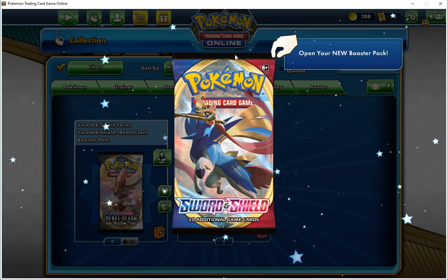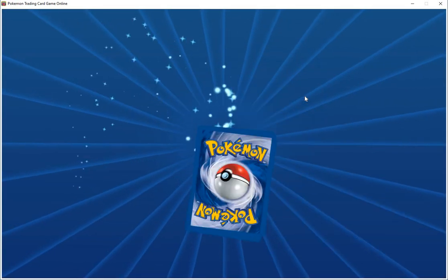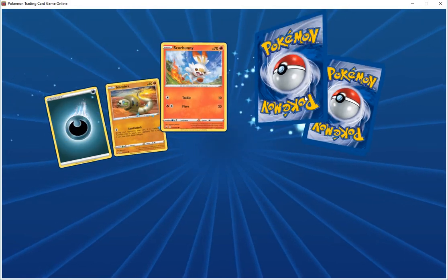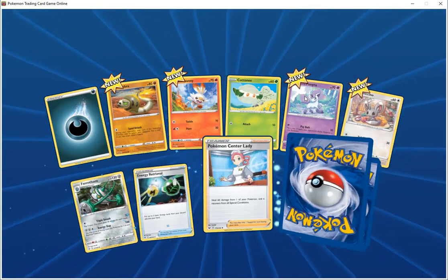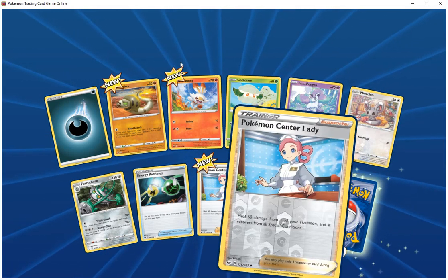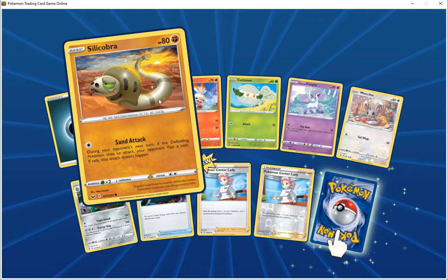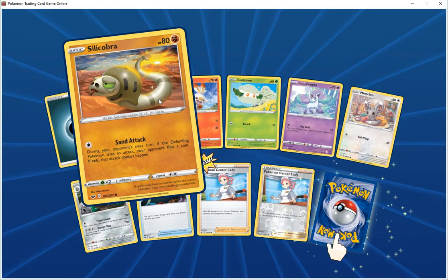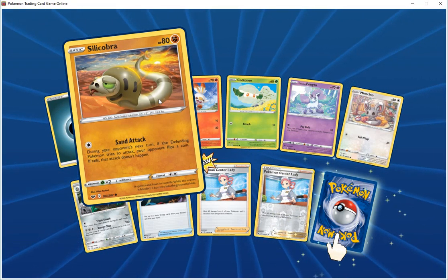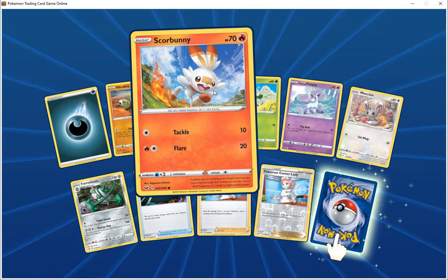Opening the last Sword and Shield pack. Got two of the same cards in the same pack — it's dark energy. Cobra HP 80 fighting, Santa — during your opponent's next turn, if the active Pokemon tries to attack, flip a coin, if heads the attack doesn't happen. Score Body HP 70 fire, tackle does 10, one does 20. Cotney HP 60 grass, attach does 10.